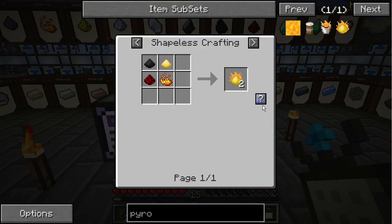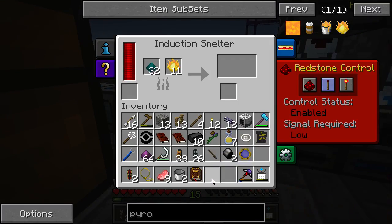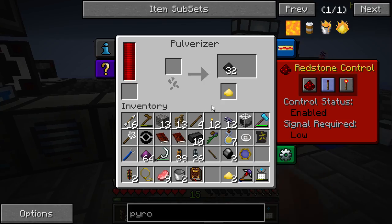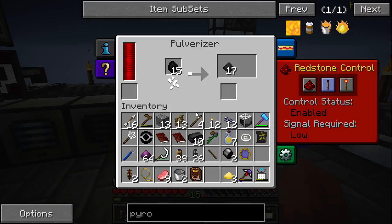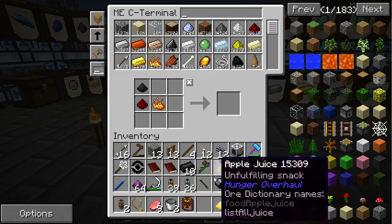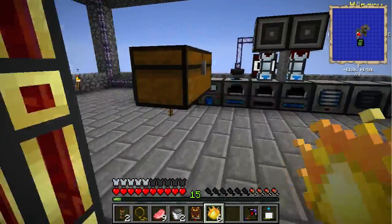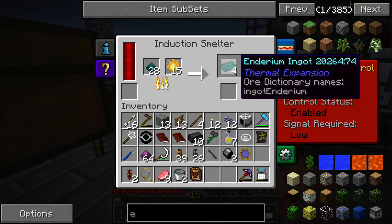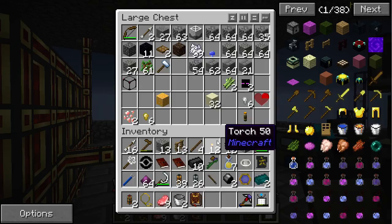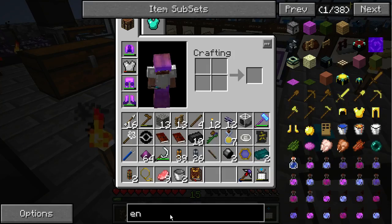We need three of course — 11, that's okay. Let's make some enderian ingots — even more. Six more. We're getting enderian ingots. Do we have any enderian ingots here? We have two, and I think we might have two in our other chest as well — no we don't. So let's make tesseracts.